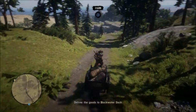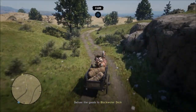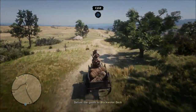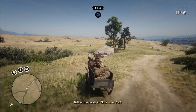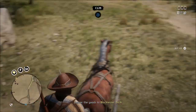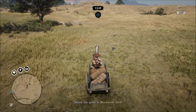Once you hit level 10 you get the medium wagon, which lets you carry 50 items at a time. I'd still recommend doing local deliveries even with 50 items. At level 10 you also unlock two things that really help out: the efficiency pamphlet, which gives you 25 percent more animal parts from each carcass you carry to Cripps, filling that bar a little faster. And the hunting wagon, which can hold five large animals or ten small animals.